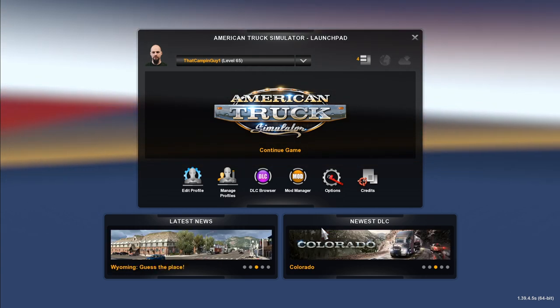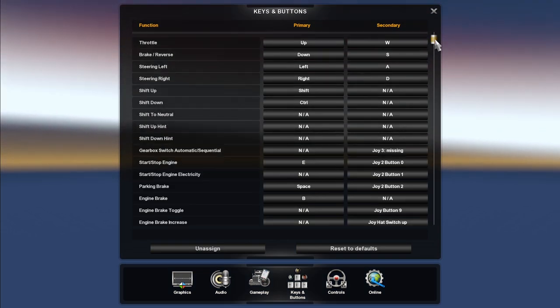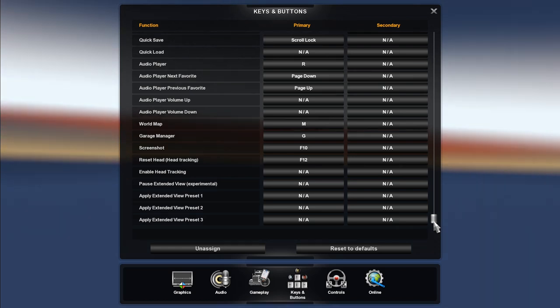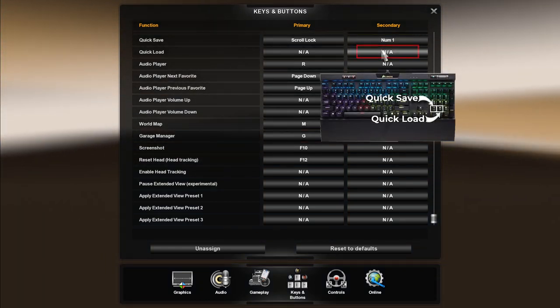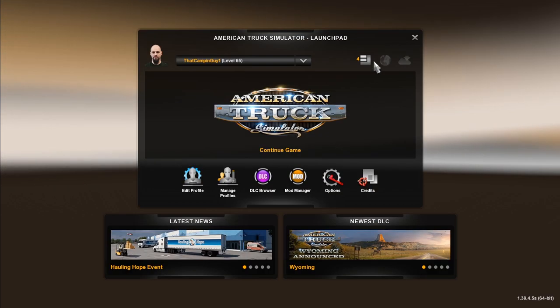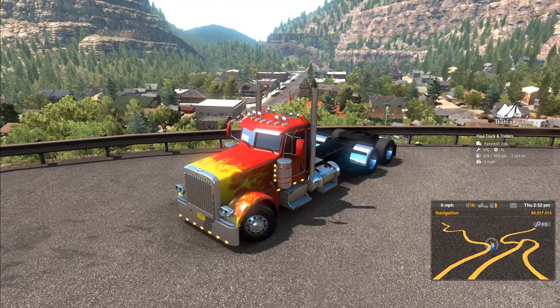Now we need to set the quick save and quick load keys. Click Options, then Keys and Buttons, and drag the slider on the right all the way to the bottom. The quick save and quick load buttons will be the first two on the top row in the secondary column. Set quick save as keypad number one and quick load as number two. Close out the options screen and select Continue Game.